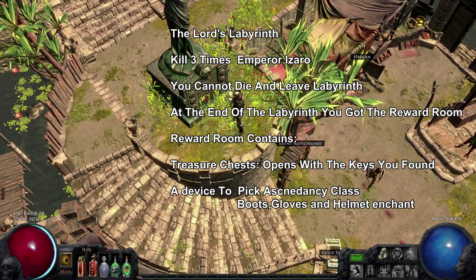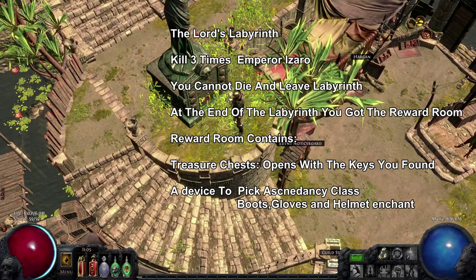In the Lord's Labyrinth you're going to face the Emperor Izaro three times. If you kill Izaro three times you can enter the reward room. In the reward room, one of the things you can get is a lot of chests — through the labyrinth you can acquire keys, gold keys, and with those keys you can open treasure chests at the end. There is a lot of loot to acquire.